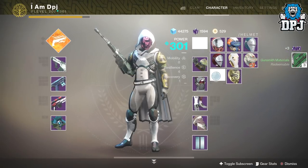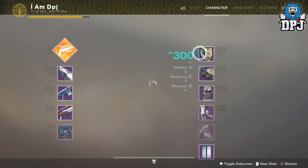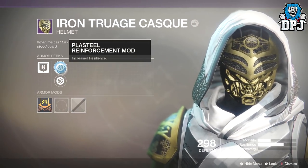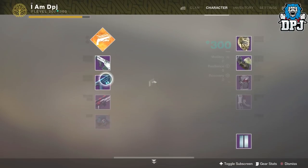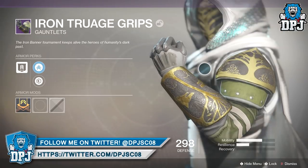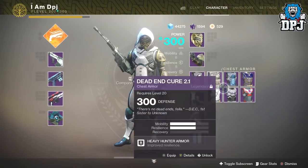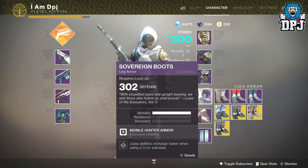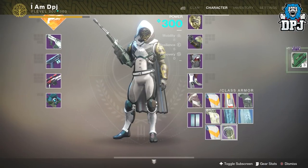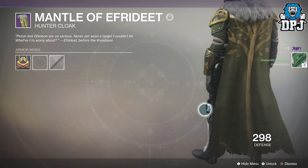The helmet looks amazing — it is beautiful! On it we have Resilience and Recovery. The gauntlets are looking beautiful as well — they've got Mobility on them. I didn't get the chest piece or the legs, so I'm missing two pieces. That's all good. I did get the cloak — I'll lock that, lock the gauntlets, and lock the helmet.